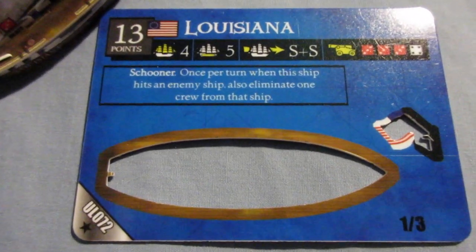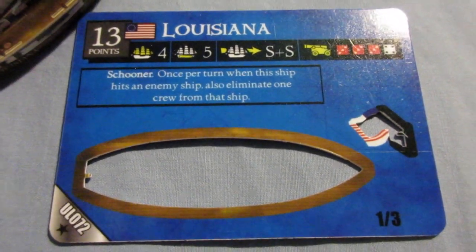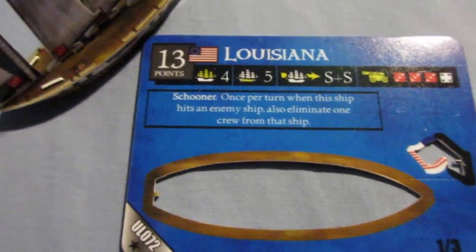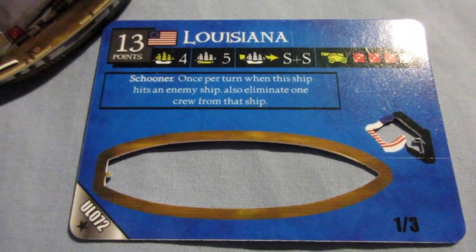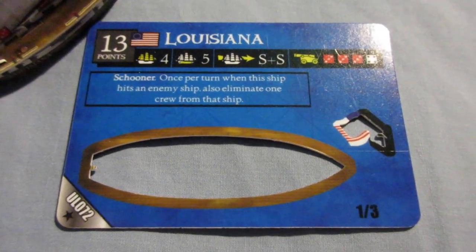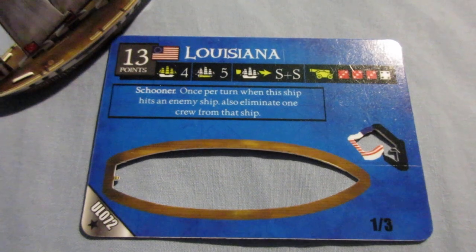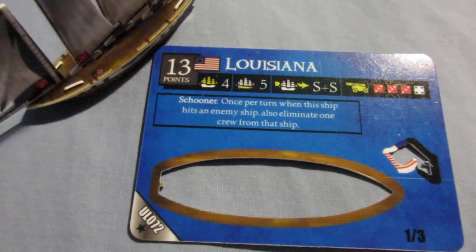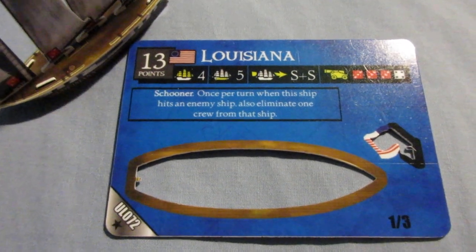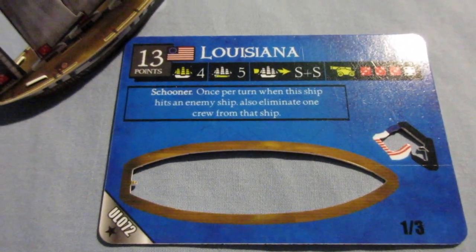This one is pretty sweet. I would rate her maybe a 7.5 out of 10. There are better American four-masted schooners — like the Intrepid, the Hudson, and arguably the Saratoga, the Freedom, and the Paul Revere. America has an amazing abundance of schooners, both three and four-masters especially. They have a lot of great schooners in general.